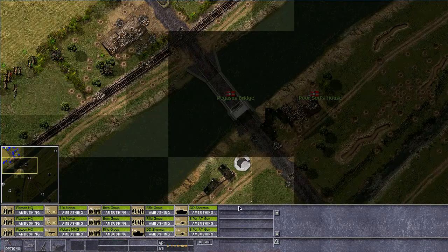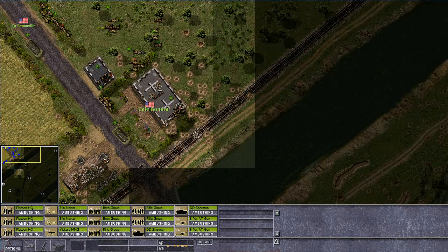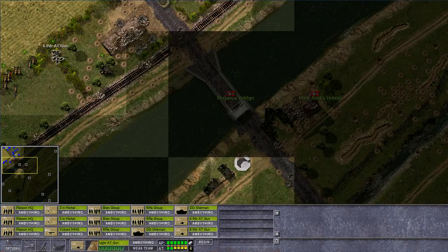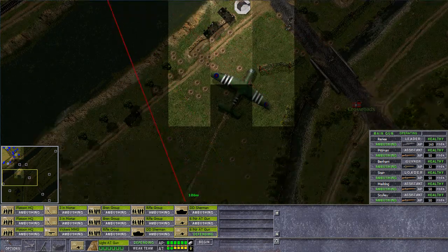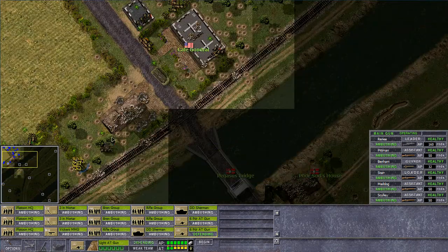We are back at the other end of the river, unfortunately. I wish it was not so, but it is. The enemy will have tanks in positions where we do not want them — that's what I expect. I'll put this little six-pounder on this end right here, and hopefully it can see across the area here.